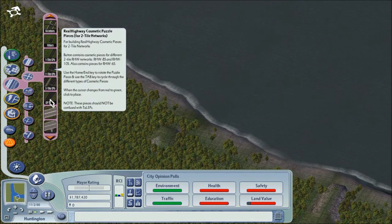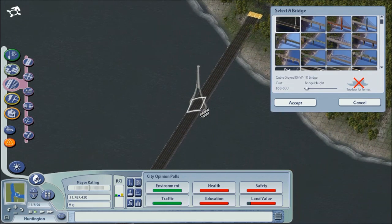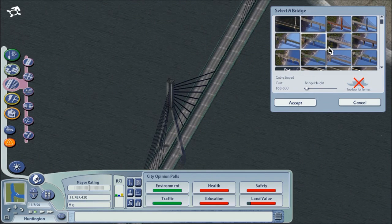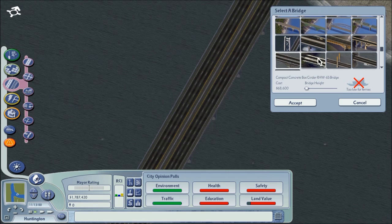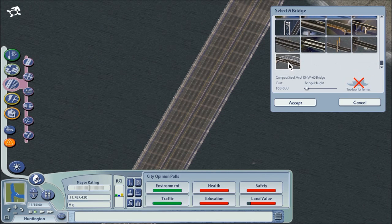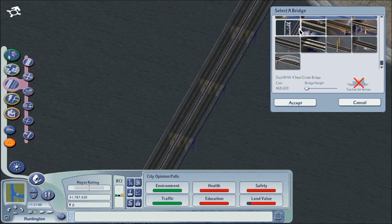Okay, let's see what we have here — ground, elevated. This is the five-lane — no, we don't need one that big. We don't need anything too fancy out here; this is going to be a pretty rural area.